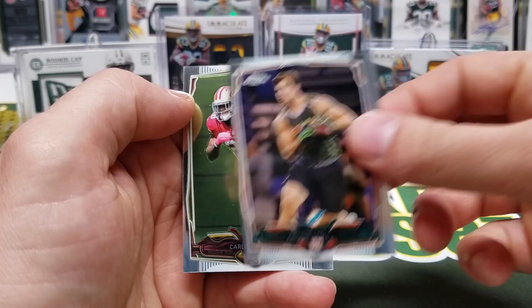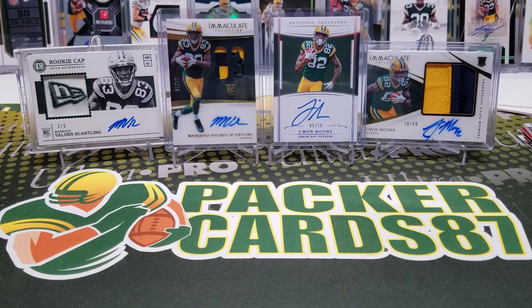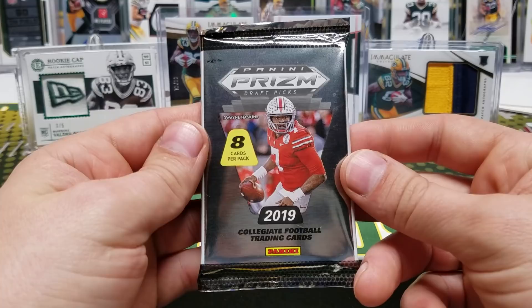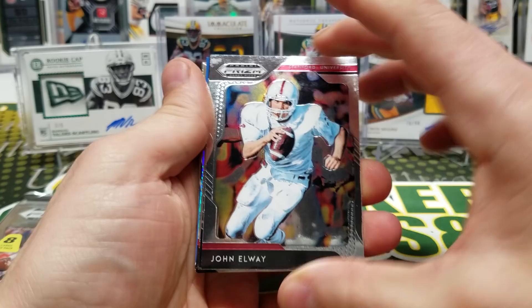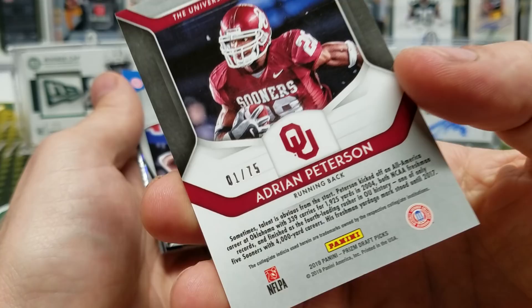So that's it for the 2014 stuff. Let's bring out the brand new — 2019 Prism Draft Picks. At the time of this video the draft has not happened yet, but it is this upcoming week. John Elway, Shad Penny, All Americans Cam Newton, nice Adrian Peterson. These Prisms look great — one of 75. These cards look awesome.